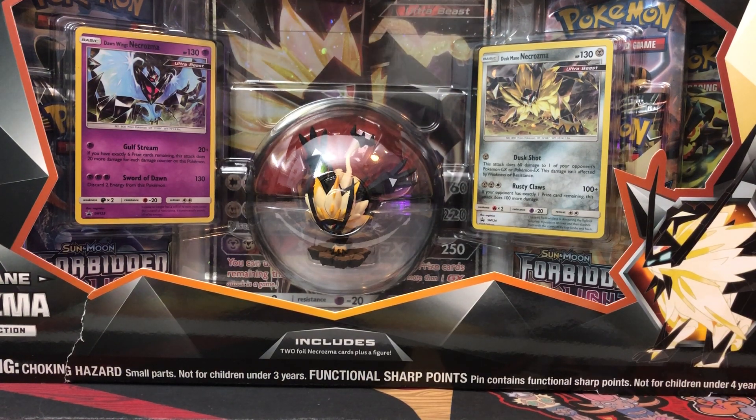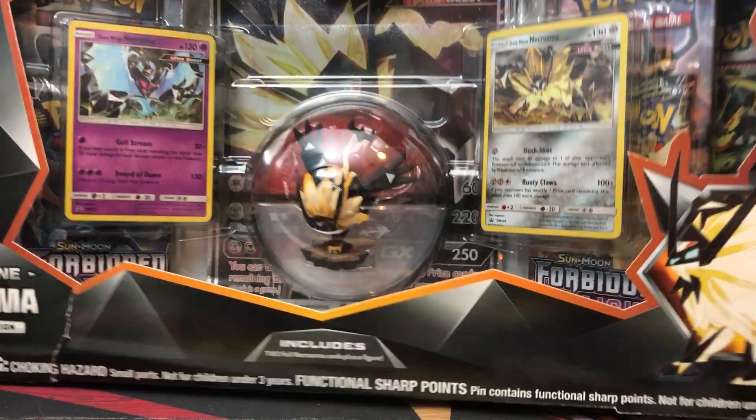So what this box comes with: it comes with three promos — one giant Duskmane Necrozma GX, one small Duskmane Necrozma, and a small Dawnwings Necrozma. It also comes with a nice figure, six packs, and a pin.